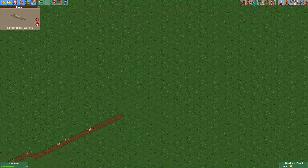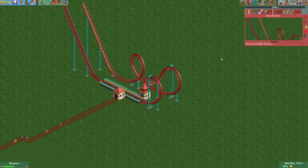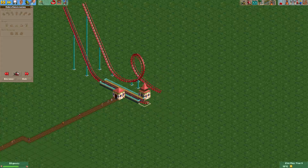So here we have the boomerang called Cobra. Let's place it down. And I'll just make the trains teleport to the Cobra Roll and back. First I'll delete the Cobra Roll.